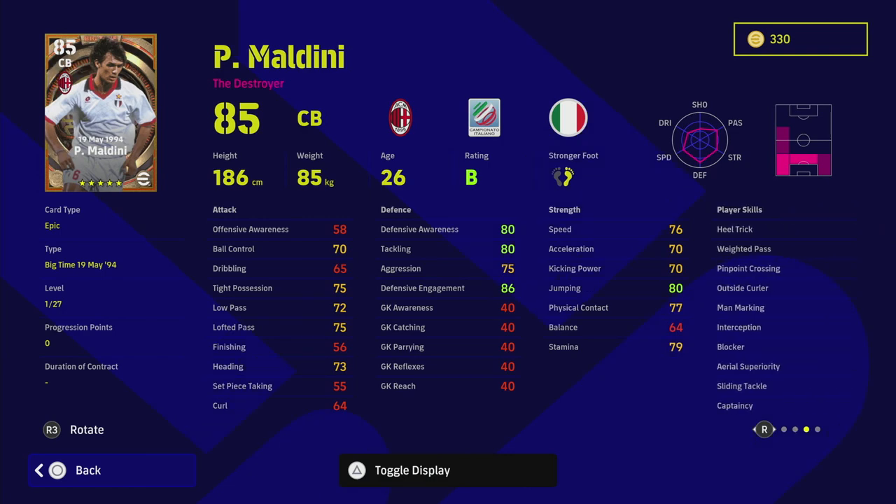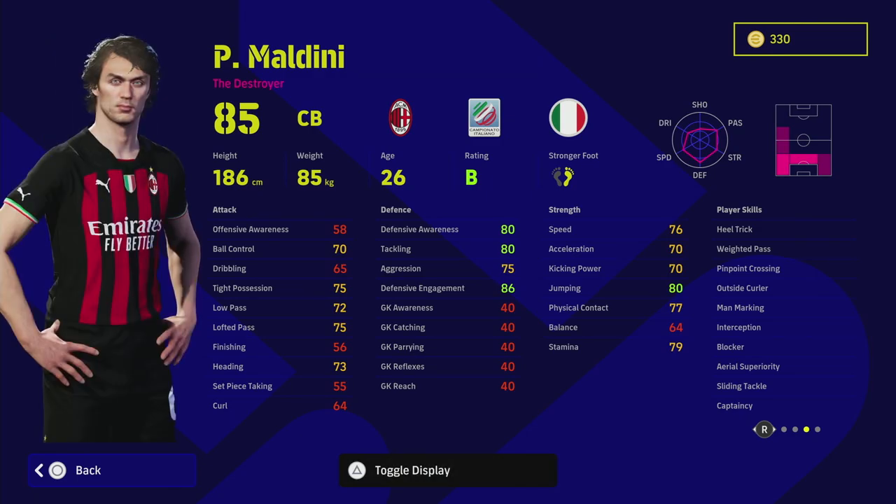This is a card that can possibly go toe to toe with any striker. I do have Maldini in my squad — I have the legend edition, not this big time one, which I'll show in a couple of seconds on eFootballDB. This guy has 27 levels and his base defensive stats are unbelievable straight off the rip. He's listed as a destroyer and has virtually every player skill you could want, plus a couple of dribbling and passing skills which really elevate this card into a different category.